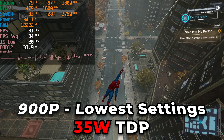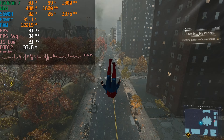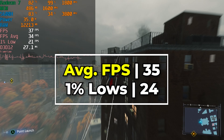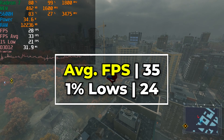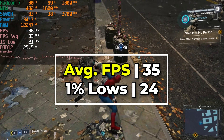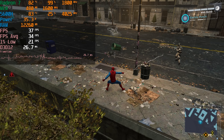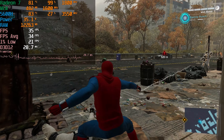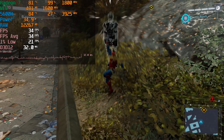By dropping to 900p, we're actually able to boost performance to give us an FPS average that is now above 30, even though our 1% lows are falling below that. It was consistent enough that I was able to continue playing without too much trouble. I was pretty much able to swing around the city, find criminals, and take them out without any real problems — I never really felt like I was suffering in terms of FPS. If I didn't have the FPS counter there, I could probably get away with just playing like this. It's not the most ideal situation, and on my desktop with an RTX 3070 Ti it's a completely different level, but on a system like this it's actually really impressive.